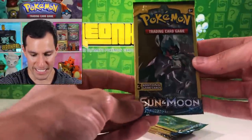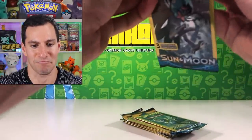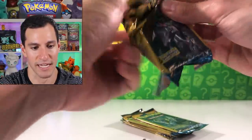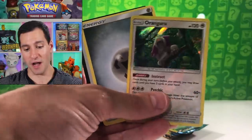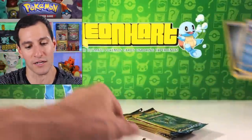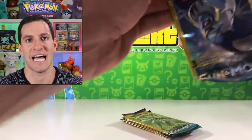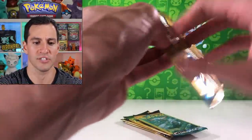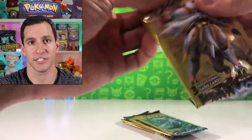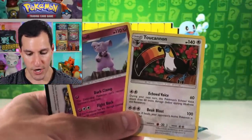From the Sun and Moon base set packs — this is the first Sun and Moon set. It's crazy to think that Cosmic Eclipse, the upcoming Sun and Moon set, is going to be the final set in the Sun and Moon series. Oranguru Holographic! The crowd goes wild! Time has flown by so fast. I've already done a Cosmic Eclipse opening on my channel even though the set doesn't come out until November — just search for Lean Heart Cosmic Eclipse if you missed that.